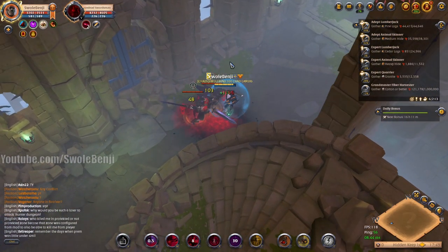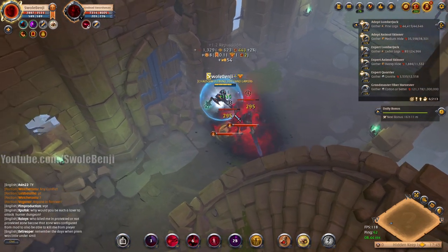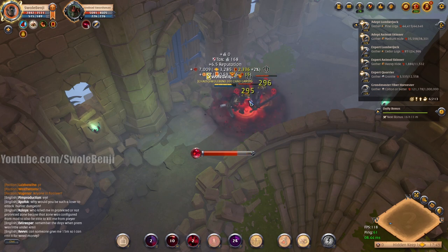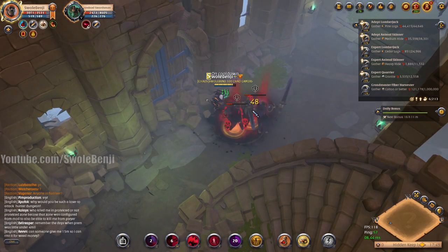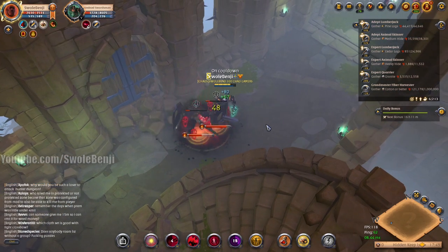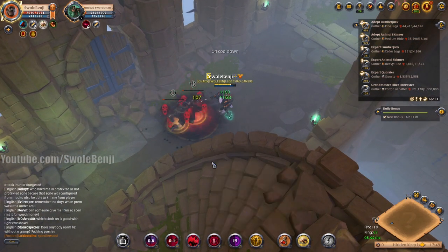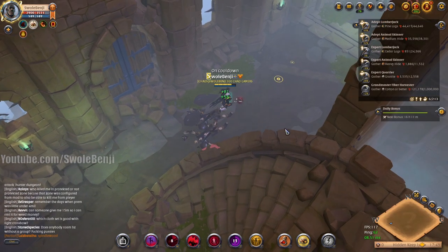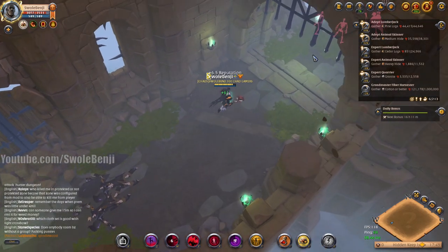I can also spam my defensives — I used my D ability there to take less damage in general. The less damage you take, the faster you can move between pulls. I generally save at least one defensive — my F key, my grow-giant mode — for when there's more danger, because it has a one-minute cooldown. The helmet's cooldown is 30 seconds, so by the time I use it I'm already on the next pack.